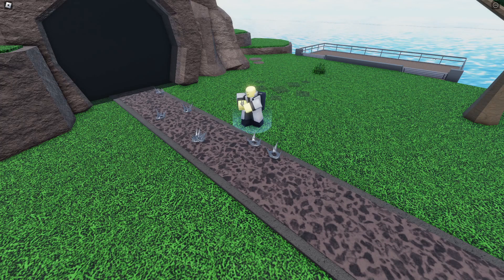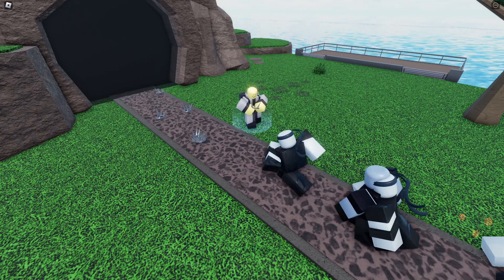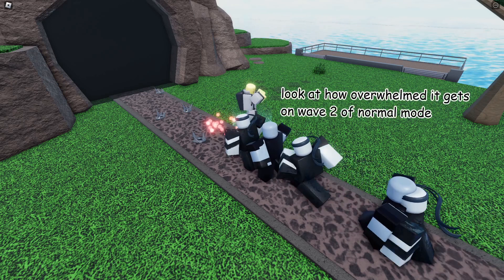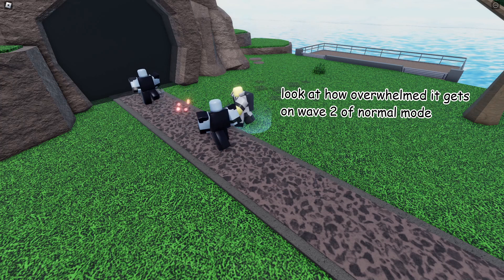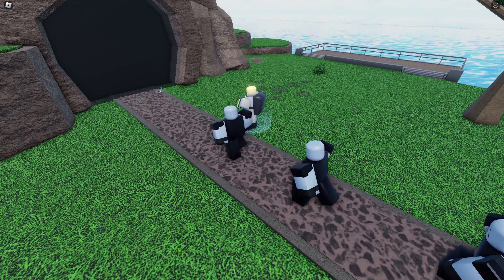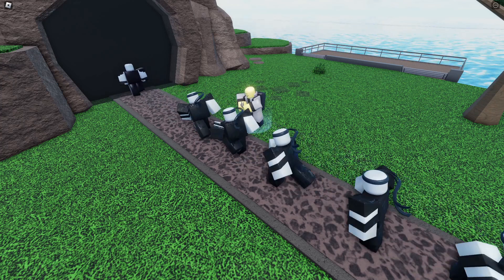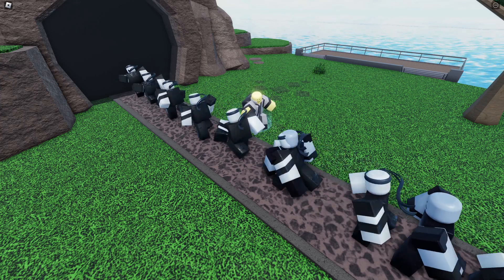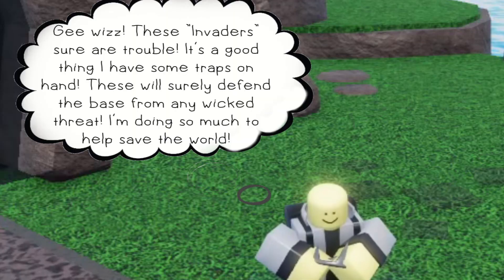Starting in D tier, we have Tramper. I can make a whole video about why this thing sucks. It's got low damage, it's not very cost efficient, it gets outperformed by basically every tower in the game. Why would you want to get a Tramper to stomp a leak that you could've just stomped in the first place? The only time that Tramper is even remotely useful is if you're exclusively using close-range towers. Please don't waste your tokens on this. Just go buy a sandwich or something.